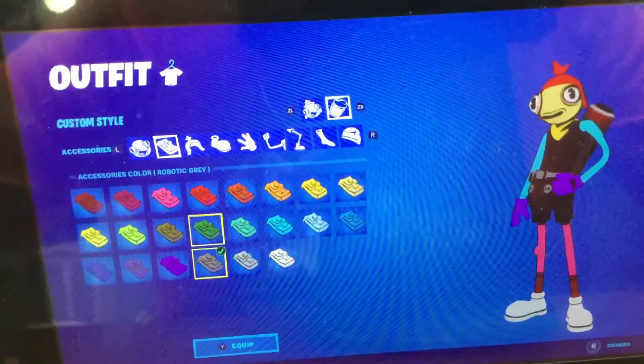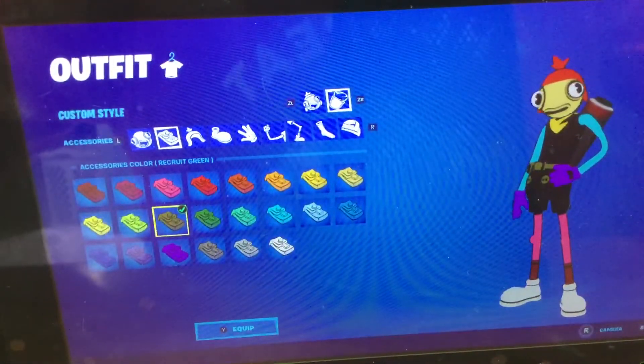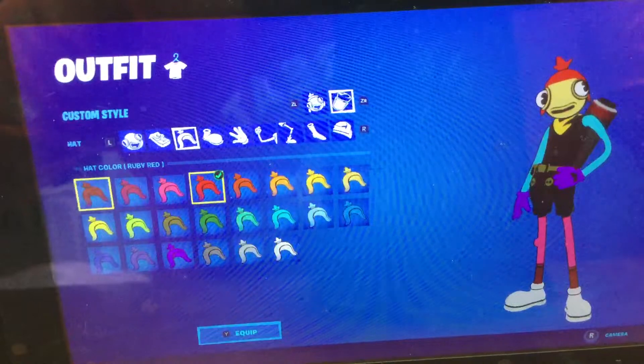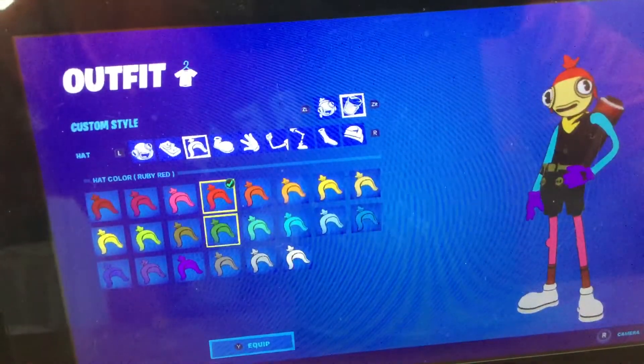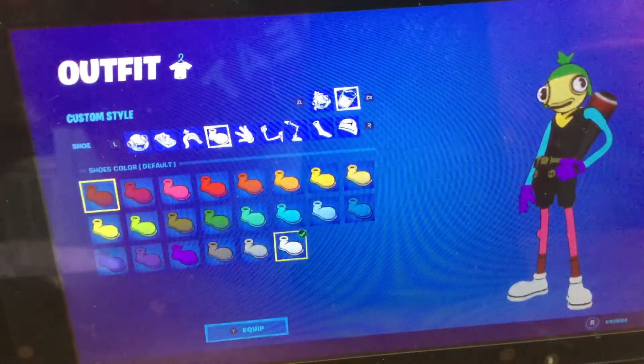Dark. Do this style. First hat — some green. First shoes.